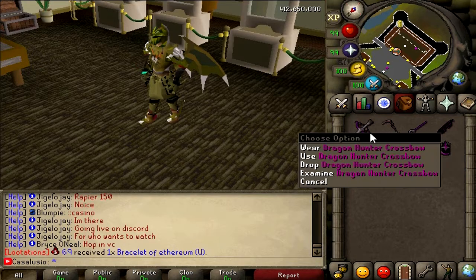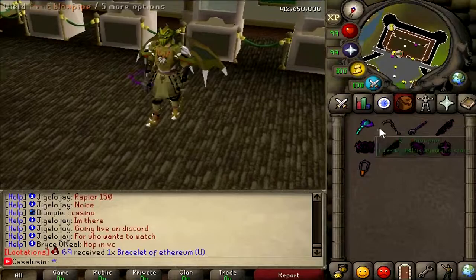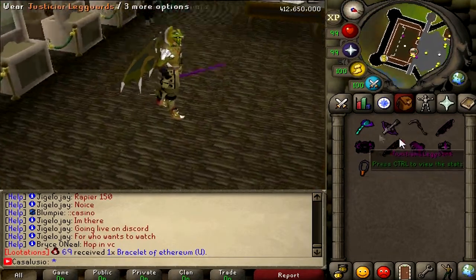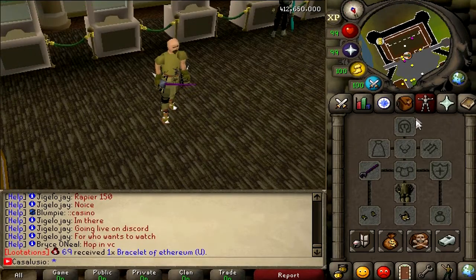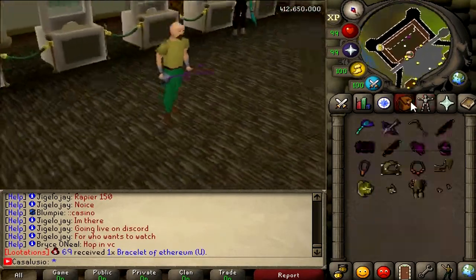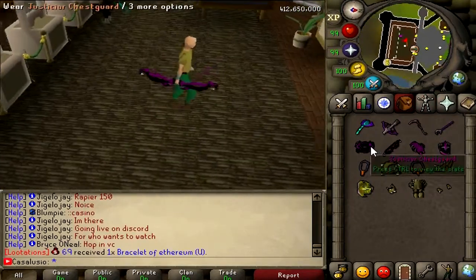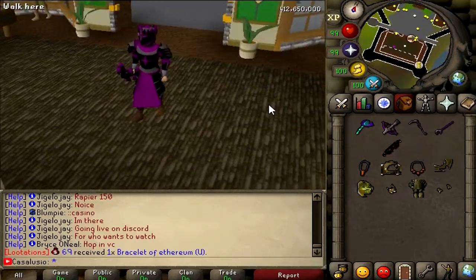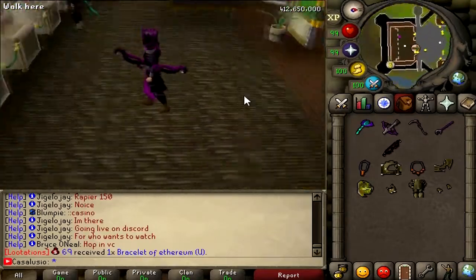Also, I have a few more items. Look at this dragonhunter crossbow — the purple color, also looks beautiful. Scythe of Vitur. Ghrazi Rapier, also a purple color, looks really interesting. Let's remove the armor — there you go man, for real dude, looks good. This twisted bow, also purple color, insane. Full justice here, oh my goodness man. Like, don't lie boys — these items look amazing.